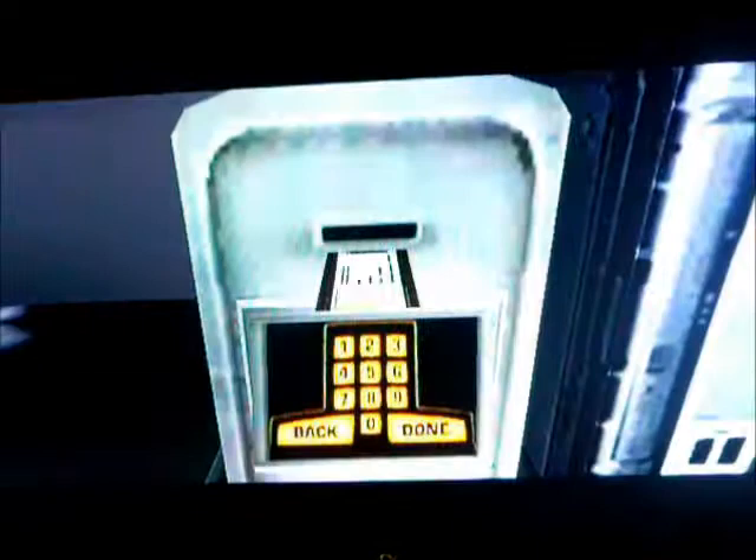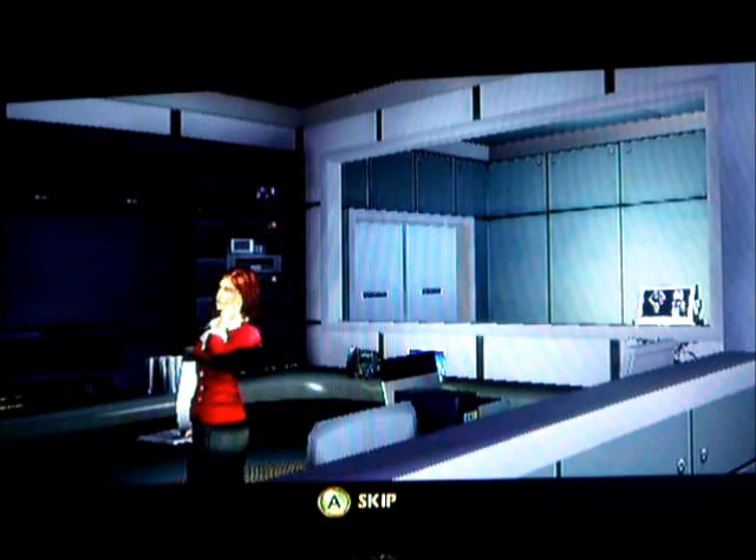I must go for now — the police have more questions for me. Your card will get you into the loading dock through the entry room. Stay out of sight and get to dock 3. The key I gave you will open the security trucks there.